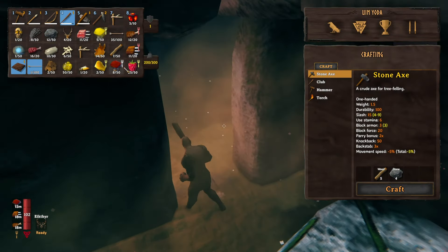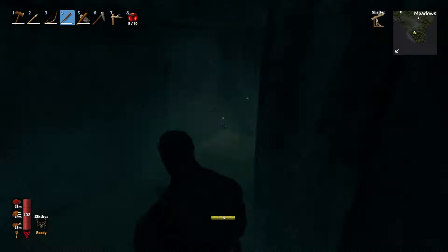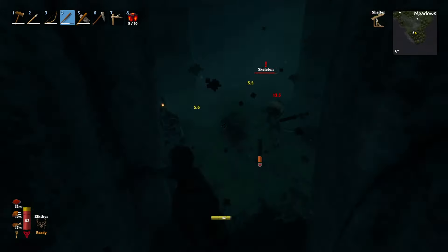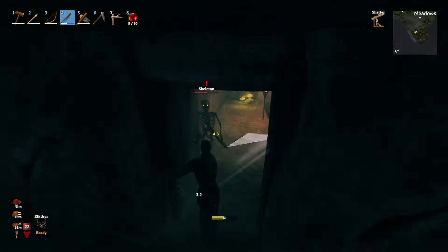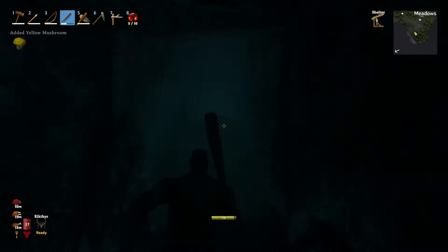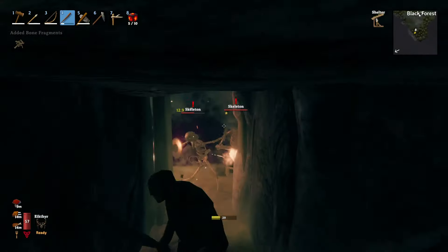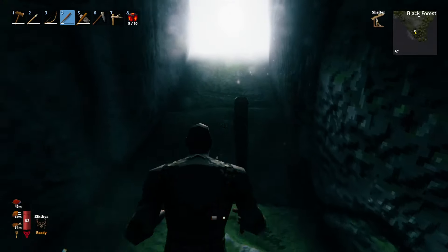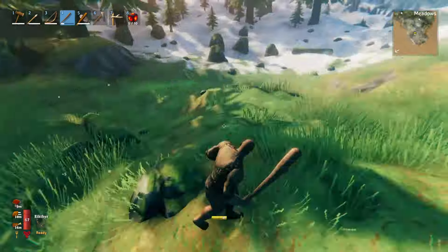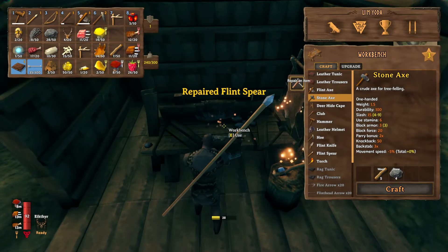Now I know where the next boss for the black forest is on my map. Can you do the bosses in any order? In theory yes, but the way it's spaced out, when you kill a boss you get something that helps you get resources for the next area. From Eikthyr you get his antlers which you use to make pickaxes so you can mine metal — otherwise you can't really mine, so it helps a lot.